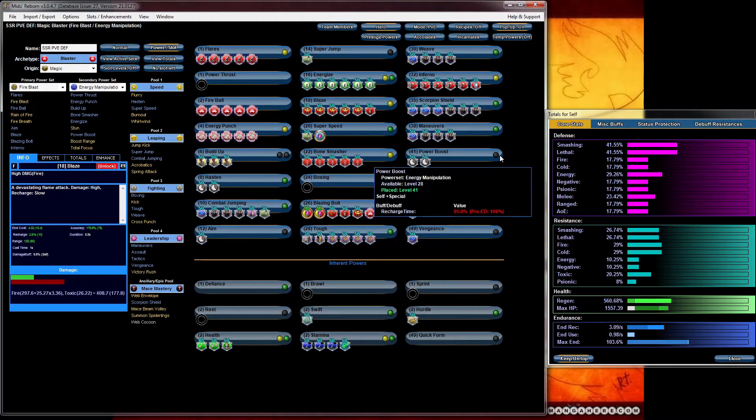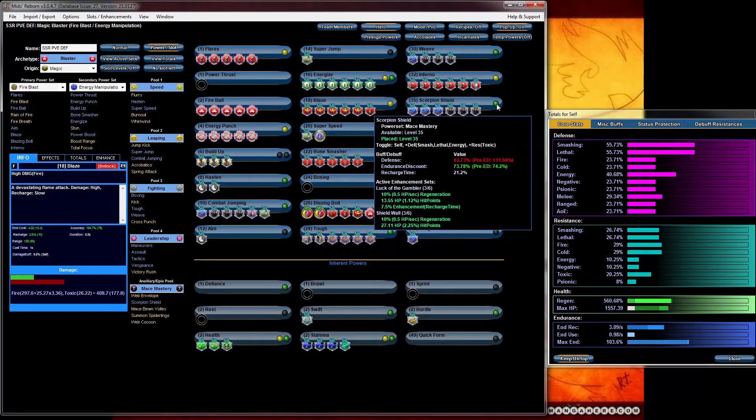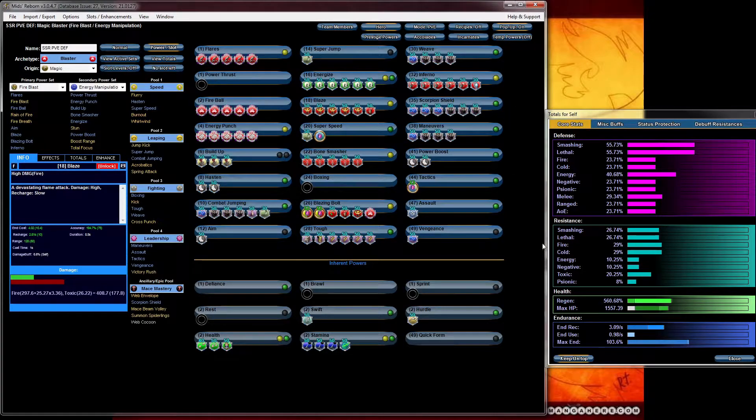Right now I think this is a good build. Activate power boost and your defense is way above. You have a little bit of resistance to cover yourself — not very high, but something. Your HP is very high, and that's one of the things you definitely want to try to keep higher than normal — keep those HP as high as possible so you can recover from any attacks done to you while you're in a defense build.